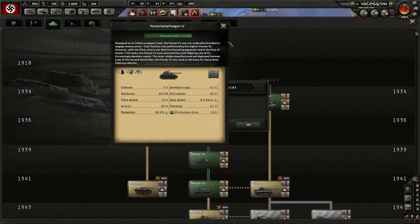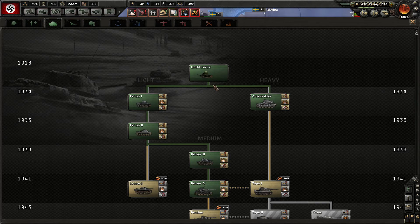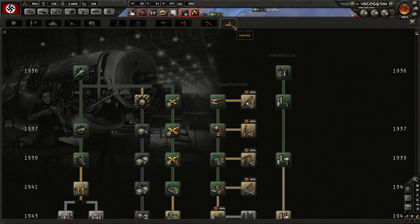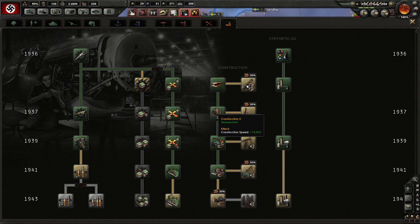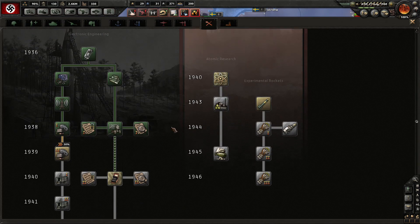We finished the Panzerkampfwagen IV and the Focke-Wulf — sweet, perfect. We could go for the Panther, which is not a good idea. Let's look at industry. We're not yet in '41, so we don't need to rush. Atomic research is already underway. Could go for the next radar tech, but there's no need. Naval bombers I will want eventually.